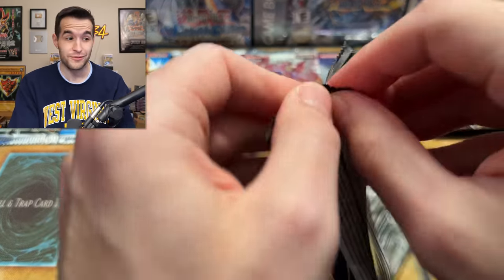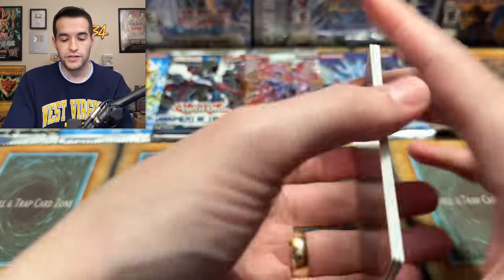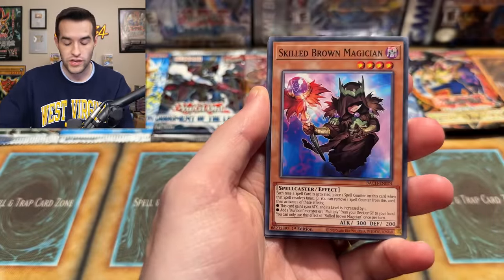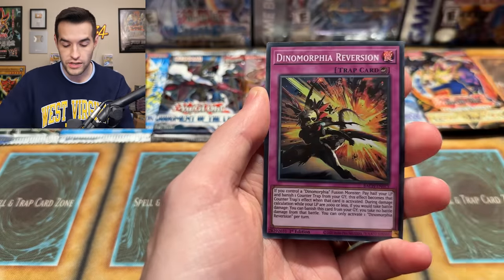We still have Battles of Chaos — we got a Secret last time so our expectations aren't too high, but I would love to pull something crazy like a Dark Magician Starlight Rare. We have Miss, Sonic, Groza, Skill Brown, Dynamorphia Alert, Darden, Silver Vine Sinry, Dynamorphia Diplos, and Dynamorphia Reversion. Gross — we need something crazy.